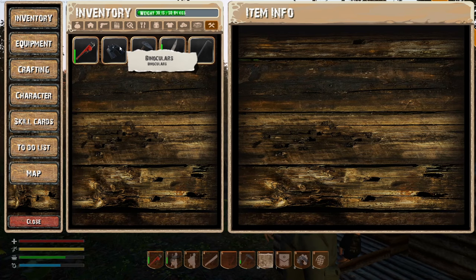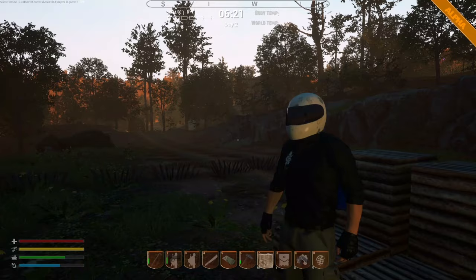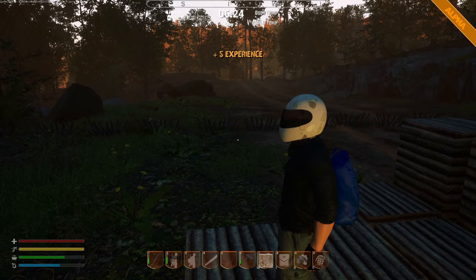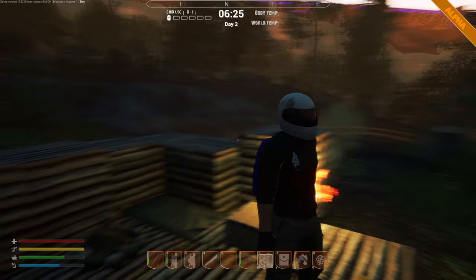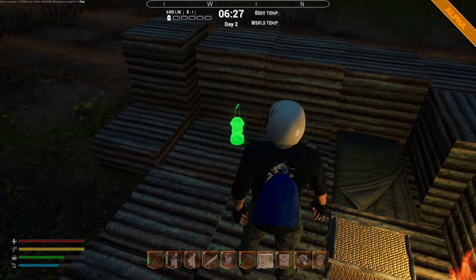Six o'clock — let's get going. Let's change to the crowbar. Actually, we'll get a baseball bat today — I'm sure of it. Let's put our sleeping bag down — that is a must. I did check it on the startup screen and it said that's where you're going to respawn.